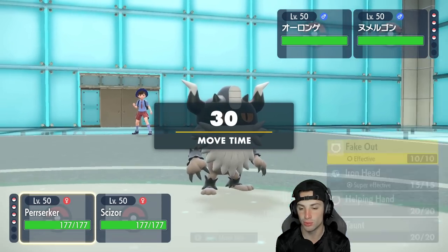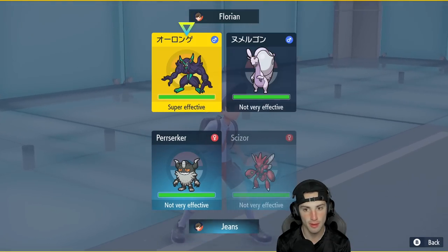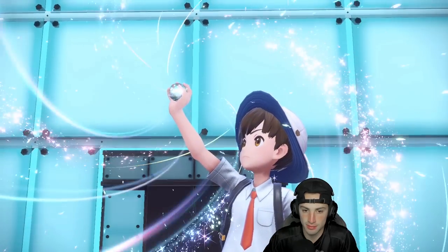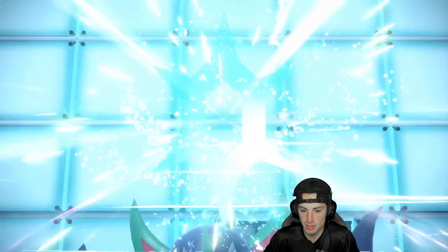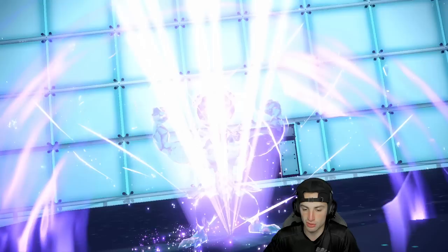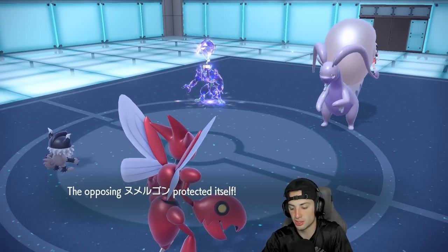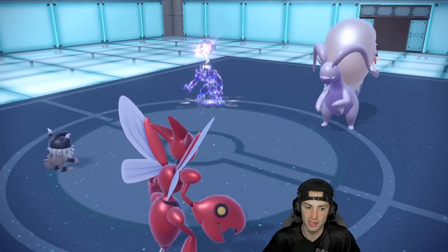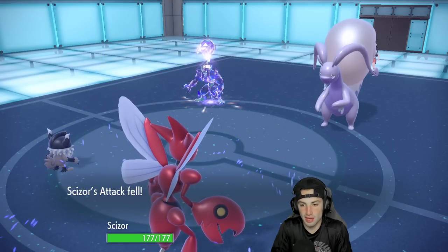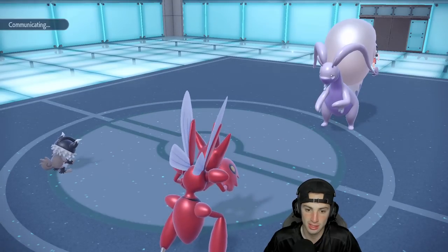They end up leading Goodra and Grimsnarl. I'm going to Fake Out and then decide — do I Close Combat or Bullet Punch? I might just double down into Goodra. Goodra's a little annoying because they might swap Grimsnarl out or Terastallize it. He does Terastallize Grimsnarl to make it a pure Ghost type — fine, you can set up screens. But Goodra Protects — this is going to be a pain in the neck. Grimsnarl uses Parting Shot, dropping my attack, and is probably going into Landorus.